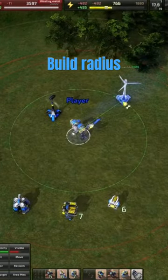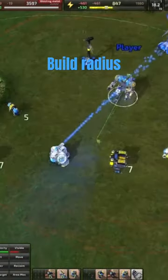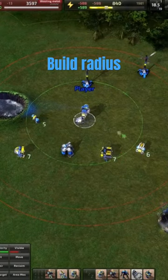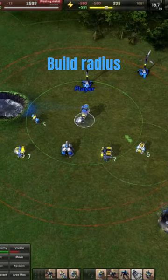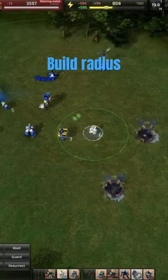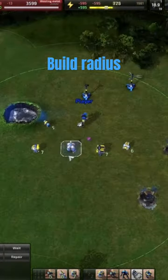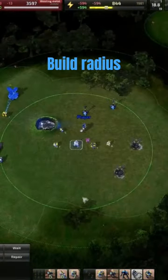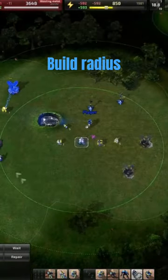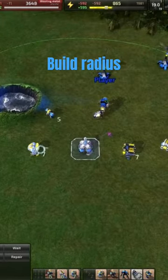The commander has to walk closer because it was outside of his circle. Each unit is a little bit different — most of them have the exact same circle radius. The only exception is the res bot, which has a slightly diminished build circle, and the construction turret, which has a very large build circle, so it's able to cover a lot more area and add build power to it.